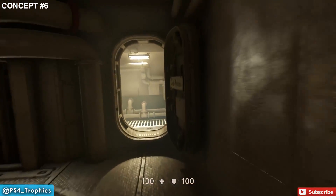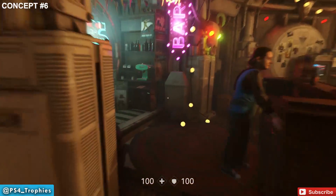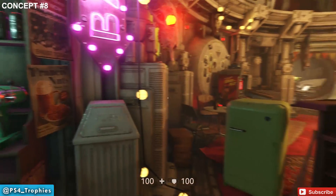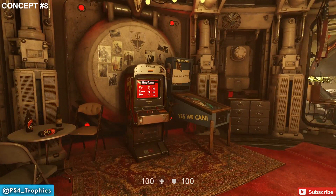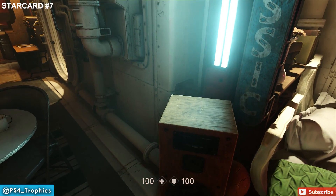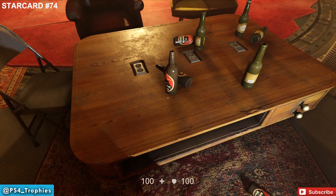For number six, head over to the club. As soon as you enter, there's a Wolfenstein machine — make sure you play it because there's a trophy for interacting with it. Behind the bar, underneath the green drink machine, is where you get a concept. Also in this room, on top of the speaker, is the next concept art. Then star card number seven is just behind you, inside the table.